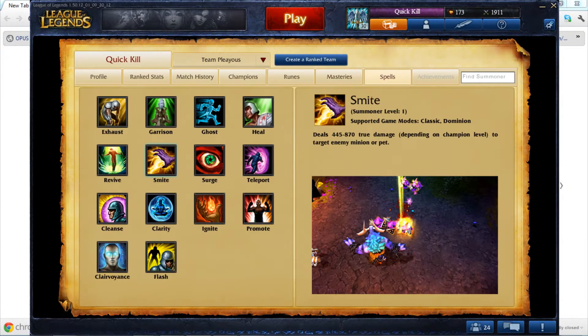For summoner spells, I run either Exhaust/Smite or Flash/Smite. Exhaust makes your gank stronger and allows you to cripple one of your enemies in teamfights for 2.5 seconds, while Flash gives you even more utility and allows you to escape situations where you can't jump to an allied unit. Smite is just an absolute necessity for all junglers.